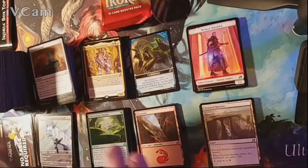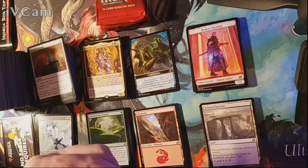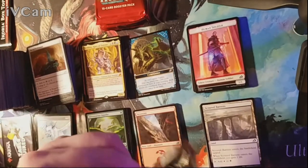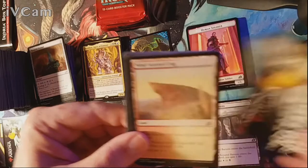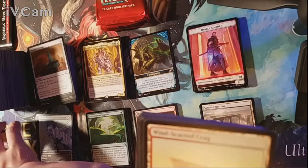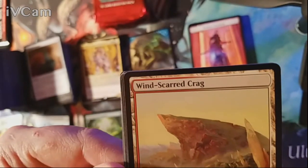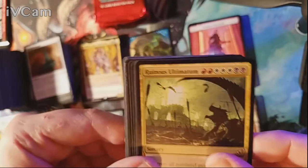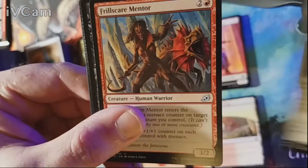Regardless of what I say, I want you guys to enjoy the video and have fun. Subscribe, like the video, and comment below. Follow me on Facebook, Instagram, Twitter, and UPLive — where after this video we'll probably do some gaming. Windscarred Crag is our land and our rare is a Ruinous Ultimatum — I'm done with Mythos and Ultimatums! Uncommons are Lead the Stampede, Necropanther, and Frillskar Mentor. Nothing special in the commons.